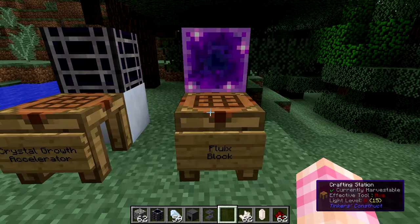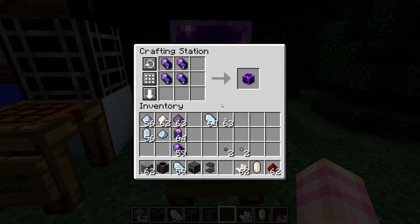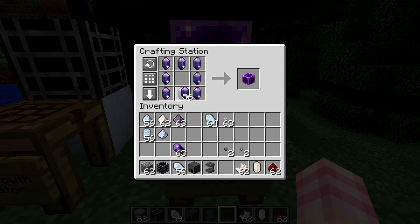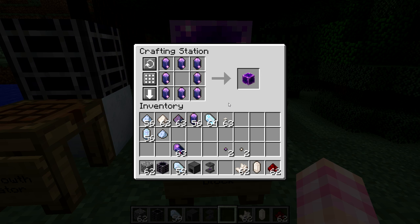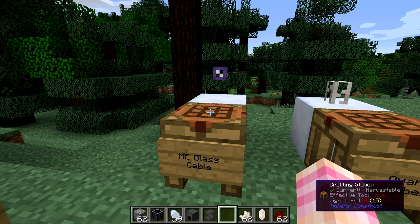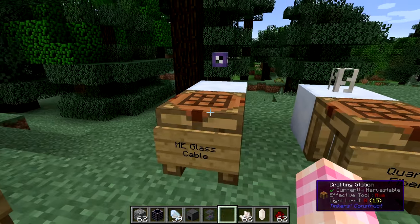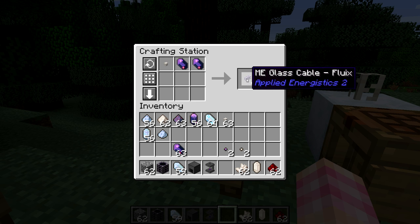The block of Fluix is crafted from Fluix crystals — standard for turning a resource into a block. However, you can also use pure Fluix crystals from growing seeds, though it takes eight of them since pure crystals aren't as useful as standard ones. You'll also need ME glass cable. To craft it, you need two Fluix crystals and a quartz fiber, giving you four ME glass cables. Quartz fiber is crafted from six glass — three along the top and three along the bottom — and three Certus Quartz dust in the middle. As with other recipes, you can replace any amount of the quartz dust with Nether Quartz dust for the same result.